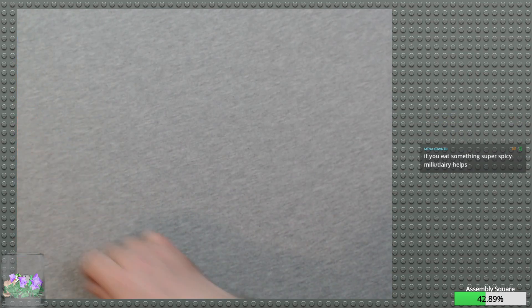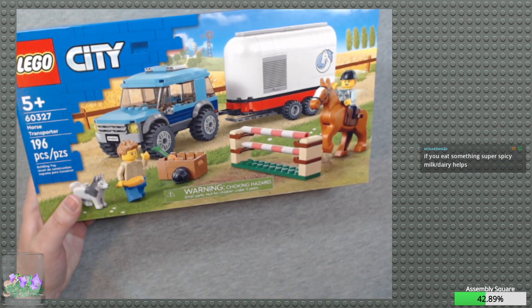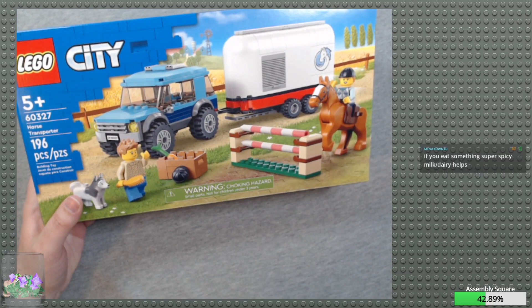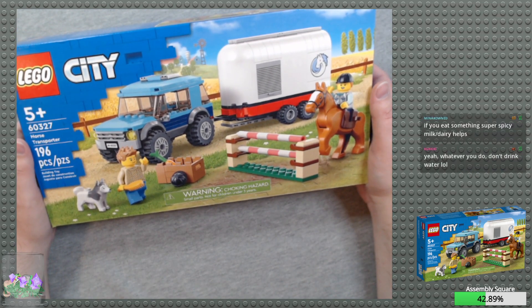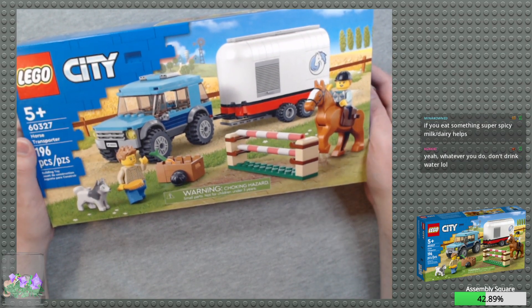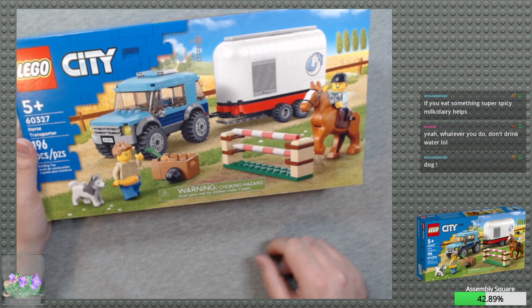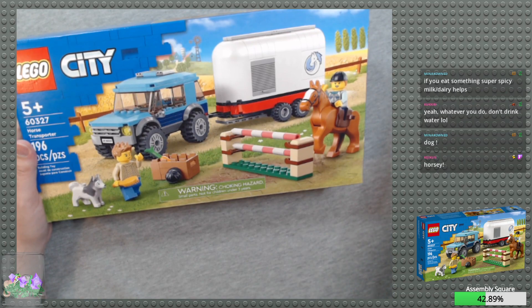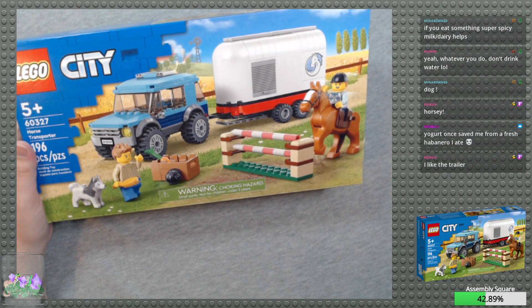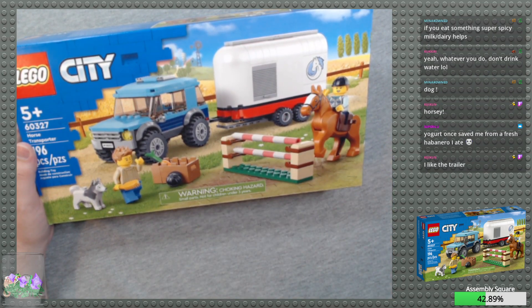Let's go ahead and move those off to the side. Our next build is going to be — let me get the picture on the stream — 6327 Horse Transporter. Not a whole lot of pieces, but it has a new horse, new-ish. And yeah, it has the same puppy that's in with the Arctic guy. Puppers are always good. The trailer's pretty nice — it's got a lot of nice curved pieces, which are always nice.